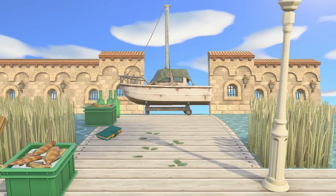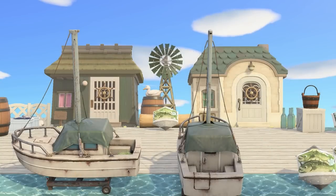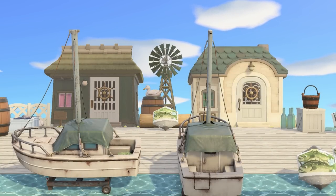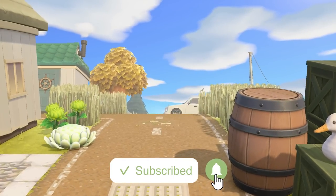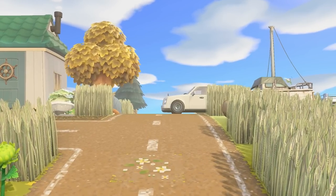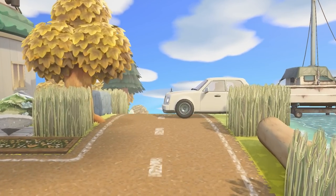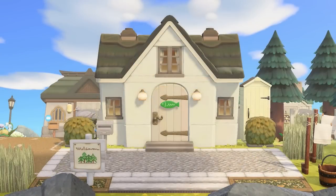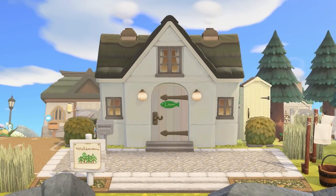Hello and welcome back to another Animal Crossing tour of the island Sea Sails, which, you guessed it, is themed all around boating and water. It is absolutely beautiful and has a bit of a vintage twist to it. All of the homes are decorated, so this is going to be a tour you don't want to miss.